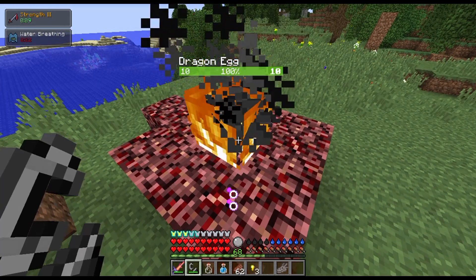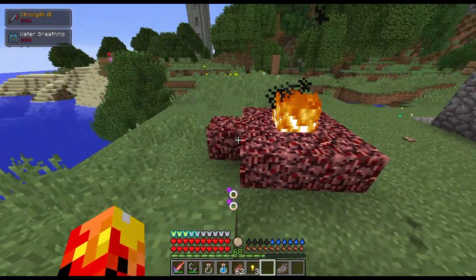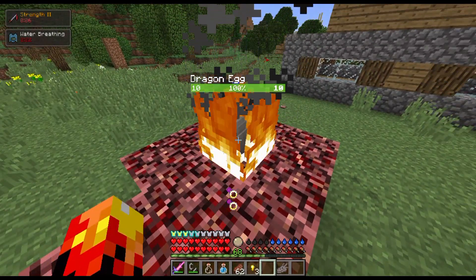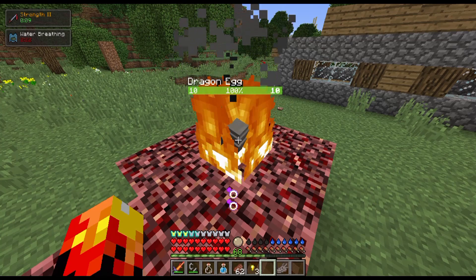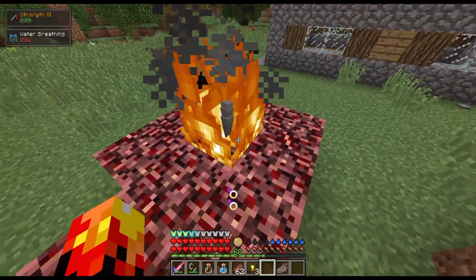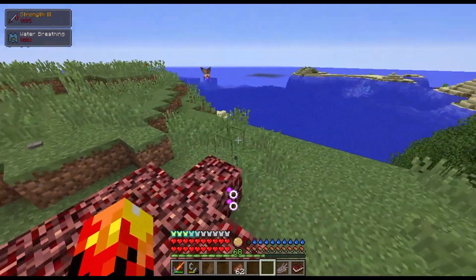As you'll see it will start doing this, and soon enough it should hatch. Once it hatches, just wait for it to hatch. If you think it's going to die, don't worry — it has 10 health. If it goes lower than that you obviously did something wrong, but if it's stable then everything is right. After waiting some time — at least one full Minecraft day — you should have your dragon.